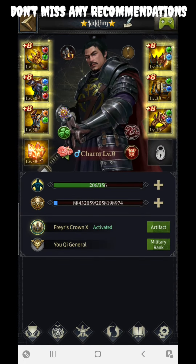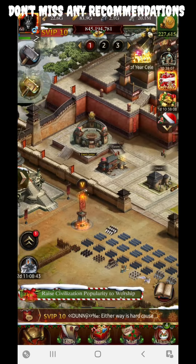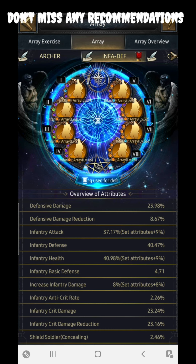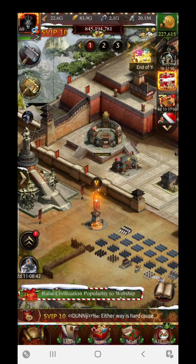The Array section also plays a very important role. I am using an Infantry Array for defensive purposes and I'm getting 23.98 percent. Basically you can achieve 20 to 25 percent defensive damage from the Array section, so don't miss this.